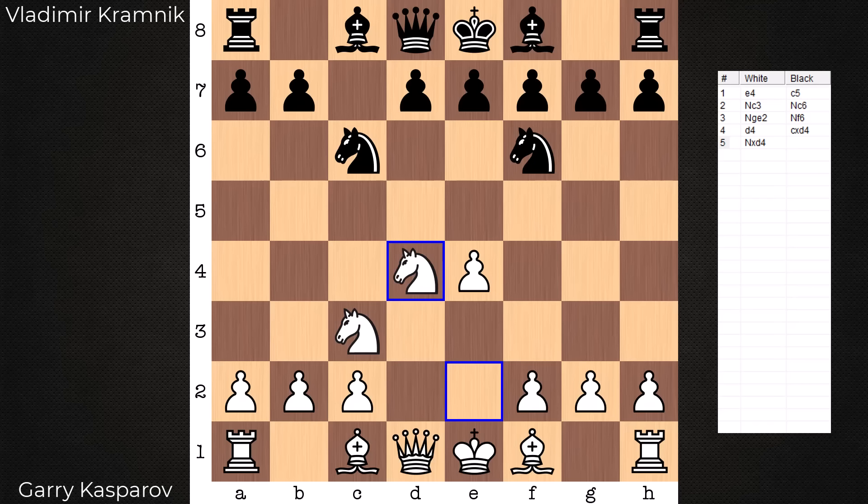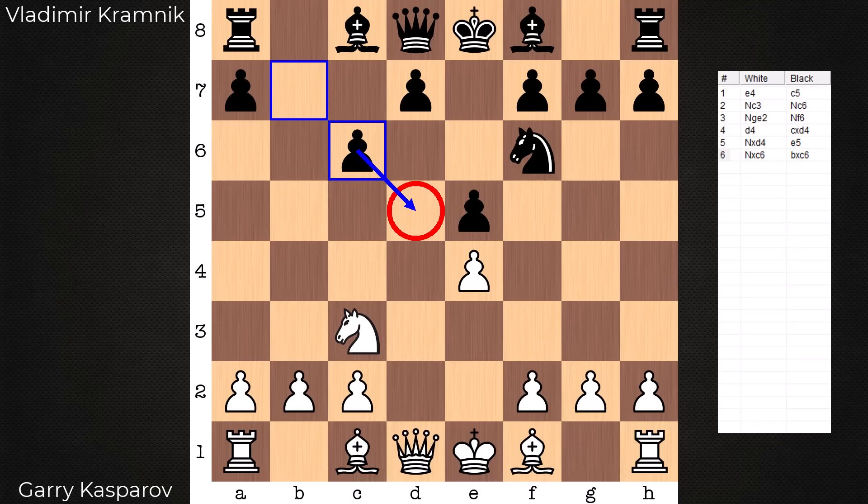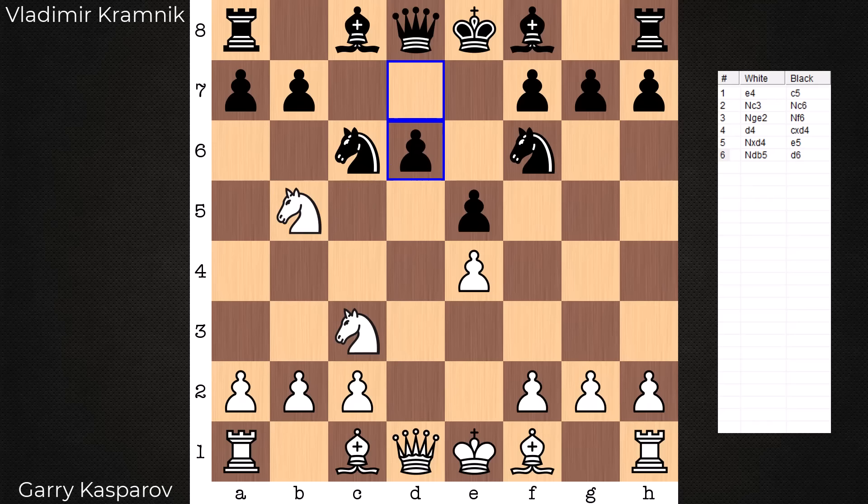Whether the Knight is capturing on d4 from e2 or f3, same position. e5 hits the Sveshnikov Sicilian. The Knight has to do something. Two holes are created in black's camp with this advance. And if you want to be a friend to your opponent, go ahead and take this Knight — and in that way you've helped repair d5. No friends in this game: Knight d to b5, eyeing up d6.